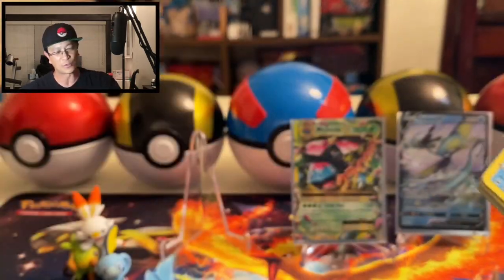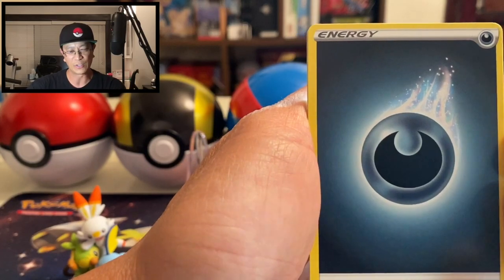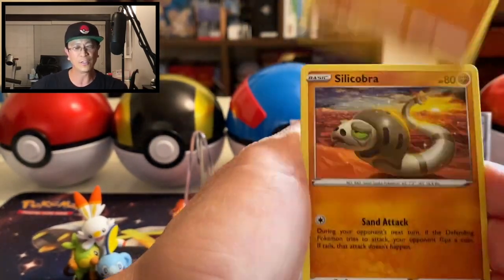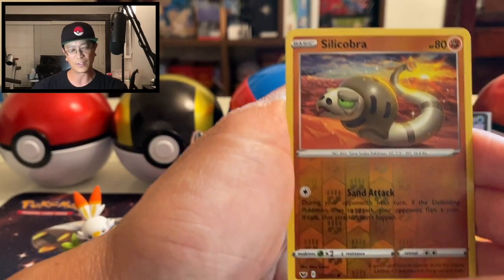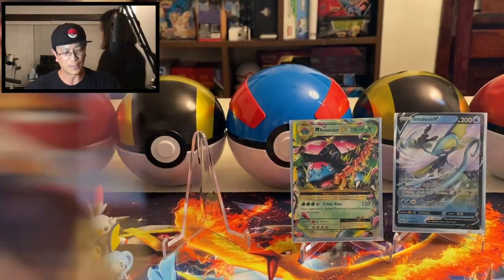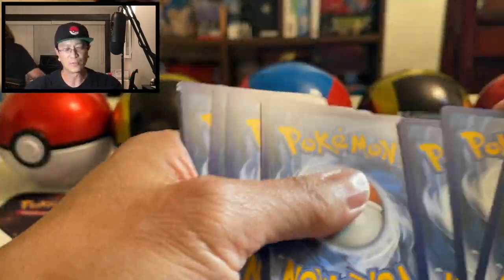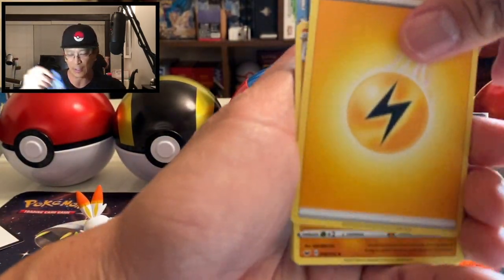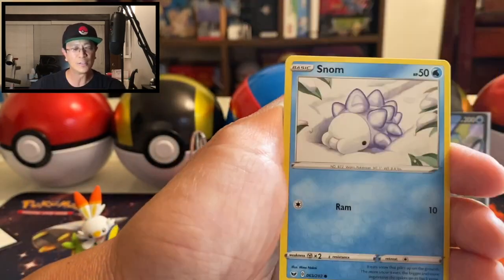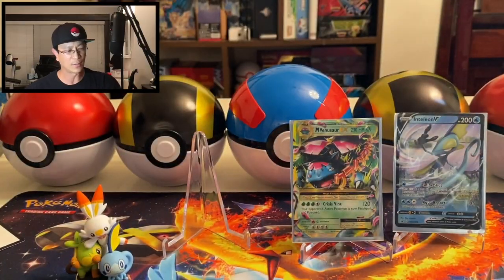We got the Sword and Shield pack — trying to get the Zacian V secret rare, been wanting that card for the longest time. We start off with Dark Energy, Rillaboom, Eldegoss, Air Balloon, Sobble, Snom, Boltund, Silicobra, Yamper, Silicobra again as the reverse holo, and Galarian Rapidash non-holo. Another Sword and Shield pack — Lightning Energy, Big Charm, Wacky, Sizzlipede, Galarian Zigzagoon, Moona, Snowrunt, Ponjard reverse holo, Ninetales non-holo.